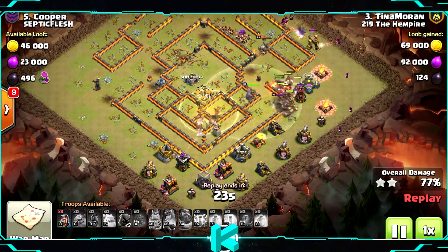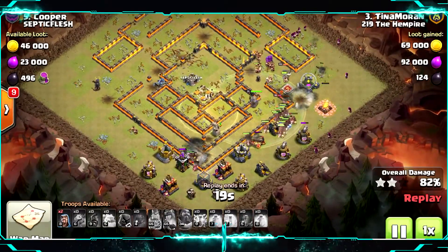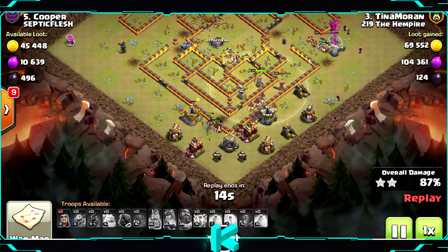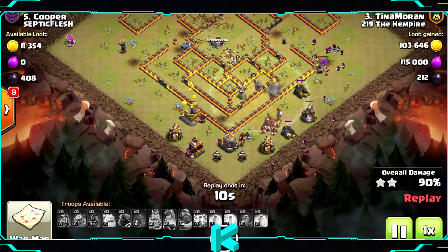Hog Riders are always strong, you just need to play with them correctly. Don't drop them all on the same spot — if there are giant bombs or the heroes, they will only vanish. So you need to spread them around.